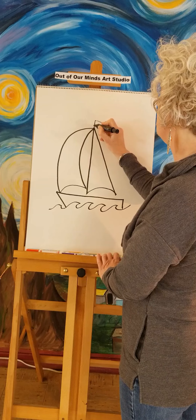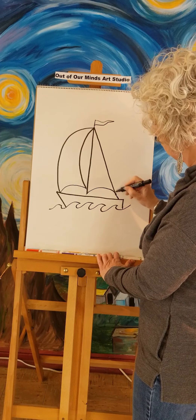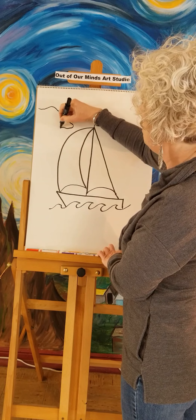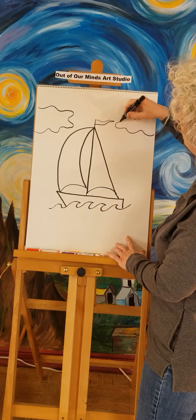Now we have a beautiful boat. We might even want to connect our sail so they're connected to our boat over here. Let's do some clouds now — you can do the clouds any way you want. Mine are just going to be kind of long fluffy clouds.